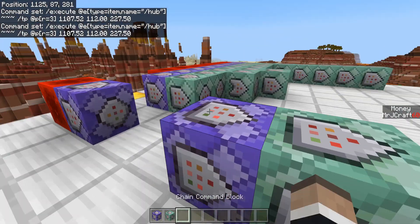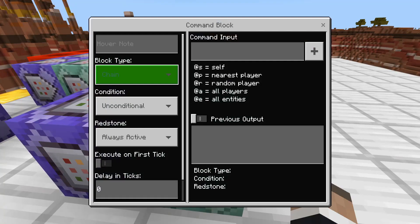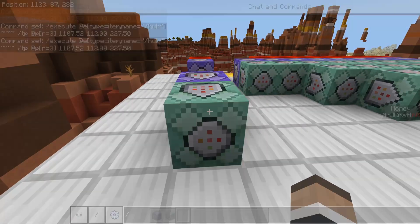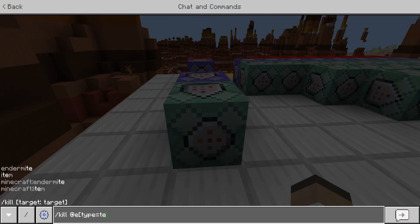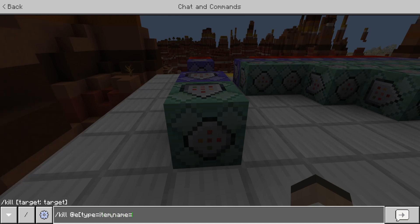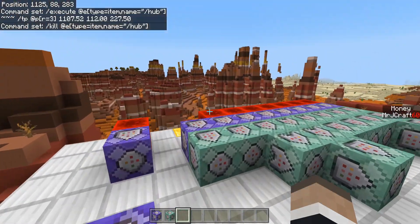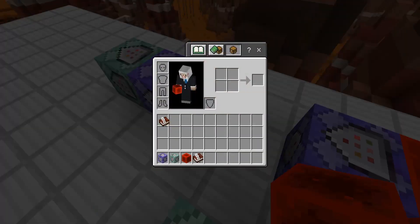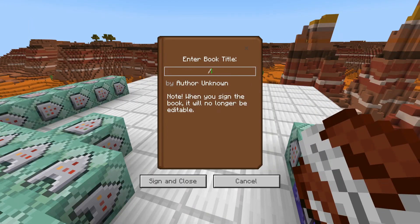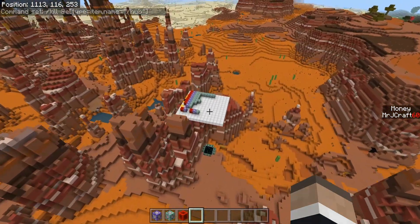The next thing we need is a chain, unconditional, always active command block — because we need to actually kill the item. We're killing at type equals item, name equals slash hub. We put that in and it kills that item whenever we throw it out of our inventory. If we actually try this out — slash hub, grab inventory — there we go, it teleports us right away to where we're supposed to be.